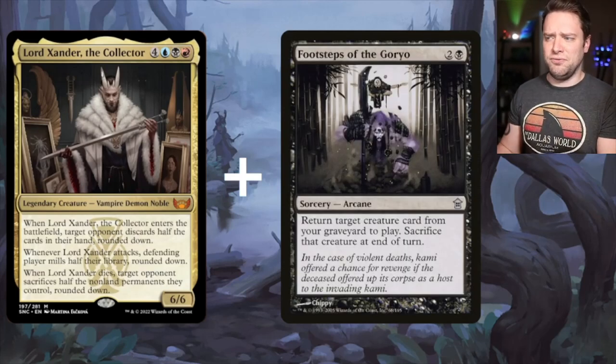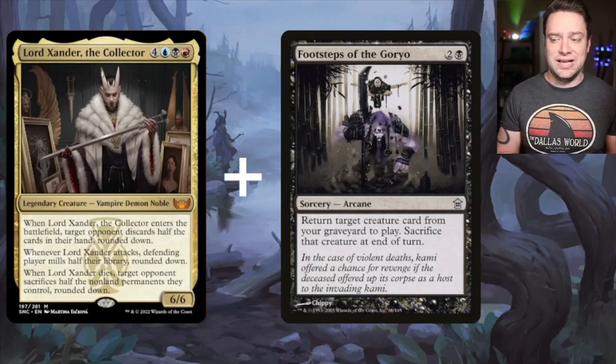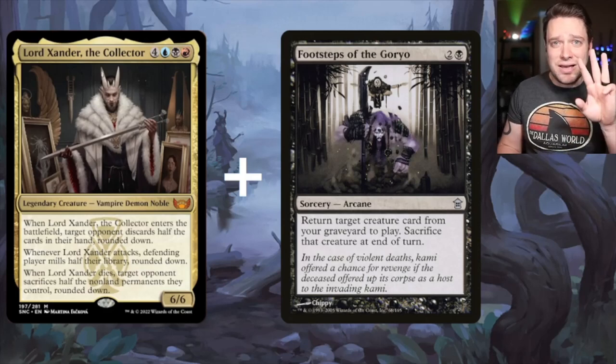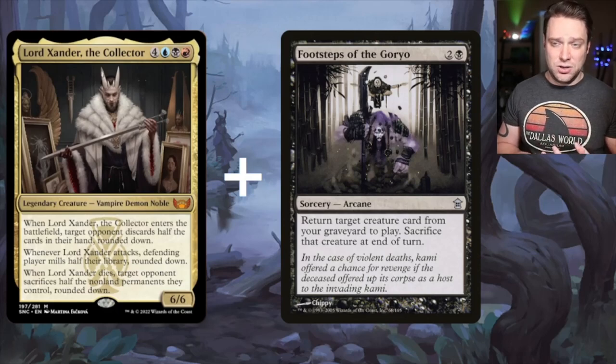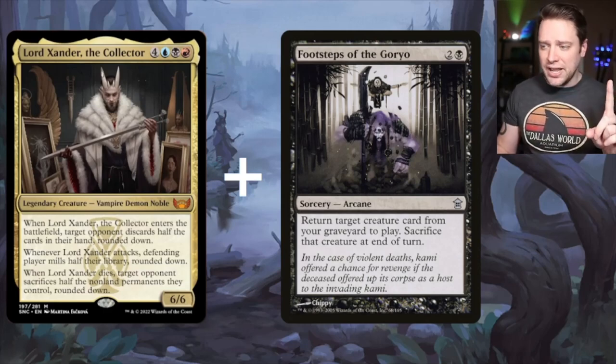We've got Footsteps of the Goryo for 3 mana: return a target creature card from your graveyard to play, sacrifice that creature at end of turn. Granted, we're not getting the attack trigger, but for 3 mana we're getting both the enters the battlefield trigger and the dies trigger. This is so unbelievably powerful. But we're not there yet — keep hanging out.